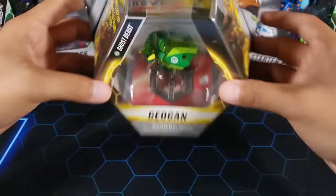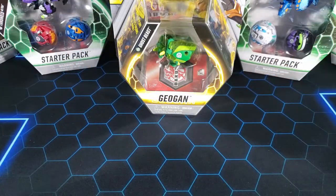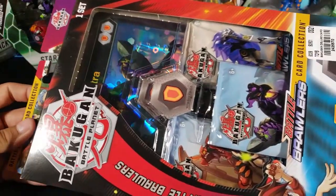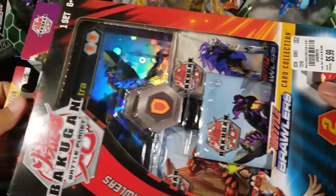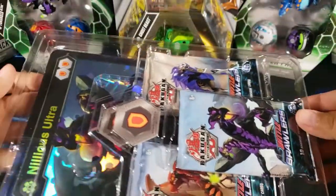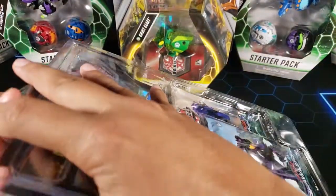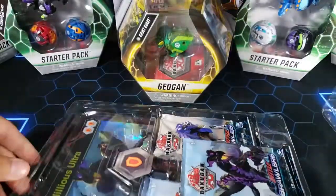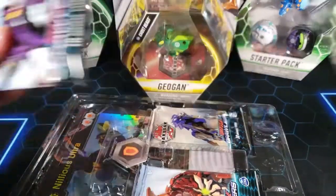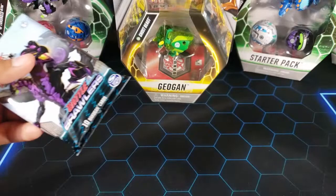It's gonna be pretty cool to open this up, but before we open it up we gotta open a Bakugan booster pack. We ran out of booster packs so we gotta open up another one of these card collections. I got this for $5.99 at a Tuesday Morning store. This is the Nilius card collection - it comes with different cores and stuff and three packs, so getting three packs for $5.99 is a pretty good deal.